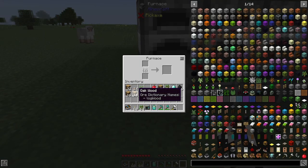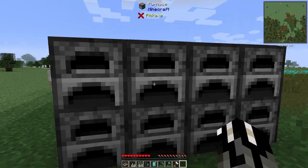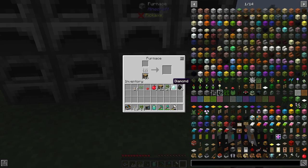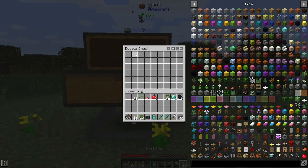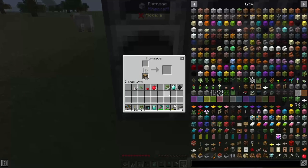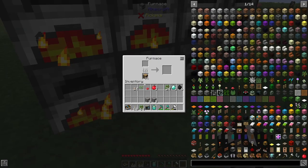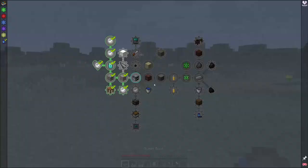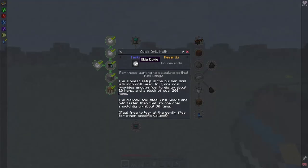We should be okay to start smelting some of this iron. We'll fill a few of these furnaces up. I've collected 40 iron so far — that's a pretty good start. Let's spread those out, put one in here, and so forth. We'll wait for that to smelt; in the meantime let's see what else we've got to do.